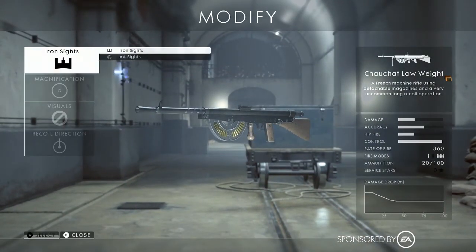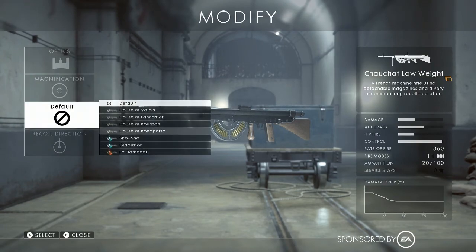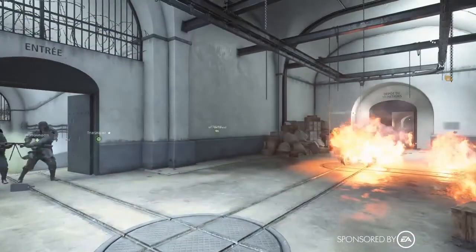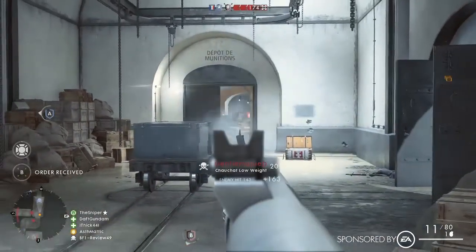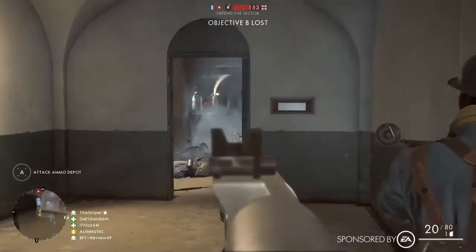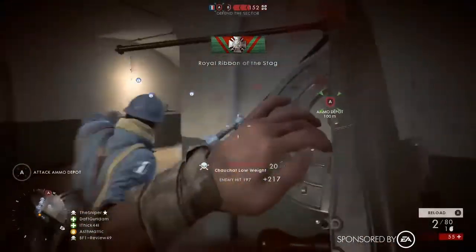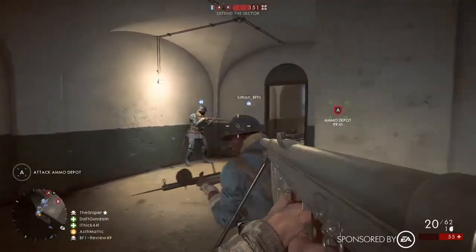Fear not, my support class fans, because you get a brand new weapon — a low-weight one that I can't pronounce, as I like to call it. Starting off with the regular iron sights on this guy, and this is one of my new favorite support class weapons. As long as you don't get annihilated by an enemy with the Flametrooper kit, you're going to do all right. You get a super smooth, super quick reload, as you got to see right there, laying down some suppressive fire down the hallway.